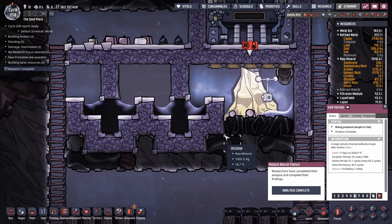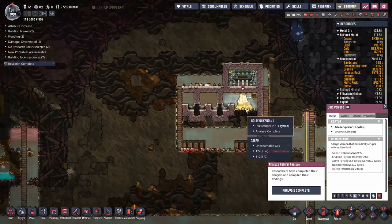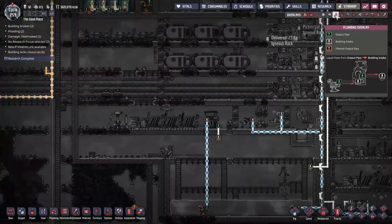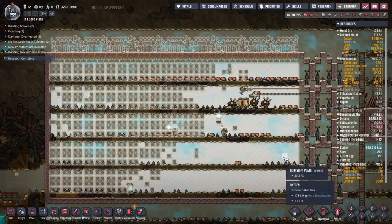The steam turbine still hasn't managed to evaporate enough to turn on yet — we'll come back to that later. There's also a cool steam vent — I do need to get my hands on more water and cool it down. Right now my only source of cool water is being dumped into my toilets, which turns into polluted water, which we're turning into oxygen to make clay for ceramics. A lot of circular systems going on around here. Let's continue with our stupidly oversized construction project.